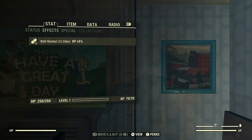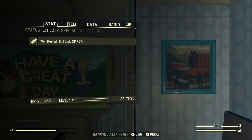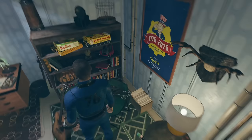After you rest, get out of the bed. In the Pip-Boy you'll see you are 'Well Rested,' which is the result of sleeping in the bed. For two hours you get a 5% XP bonus, which will help you level up quicker.